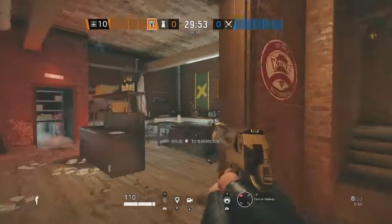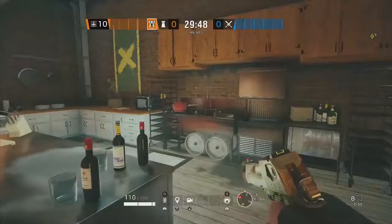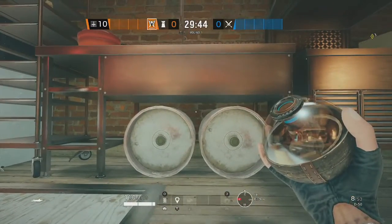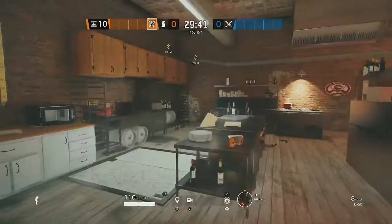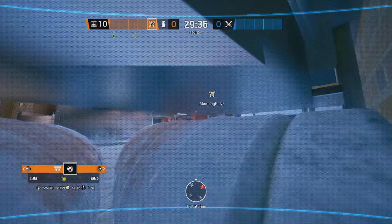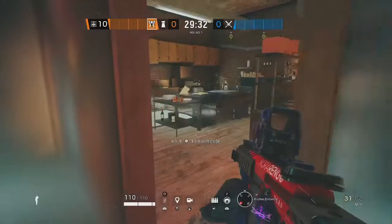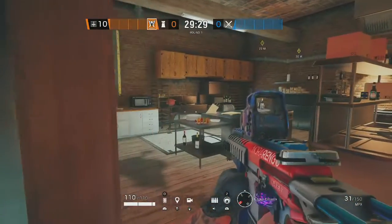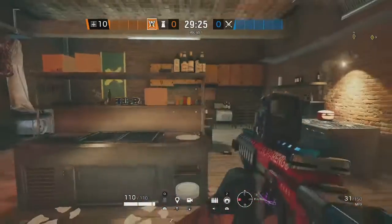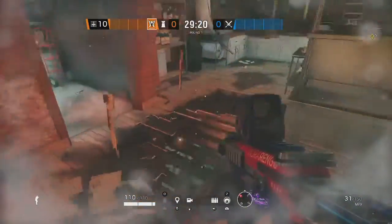Moving on to our next trick: a Valk cam. Now that Valk cams are being nerfed and you can't put them outside, we gotta get creative with inside cams. Lay down right here and throw the Valk cam in between these two barrels. From here you can see anyone who walks in and you can blow anyone up. The only counter is if they somehow see it perfectly — it's one of the hardest Valk cams to see, they're not gonna find it. And you can also Nitro Cell anyone who comes up here — boom, they blow up.